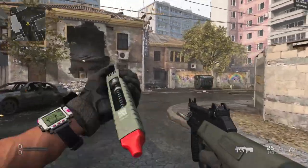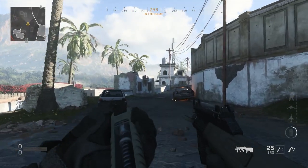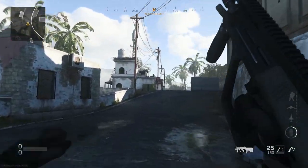In addition, the Stim Shot will also reset the timeout on your Tactical Sprint, so if you're looking to get a jump on a certain objective at the start of the game, Stim Shots might be your best bet at beating the enemy team there.